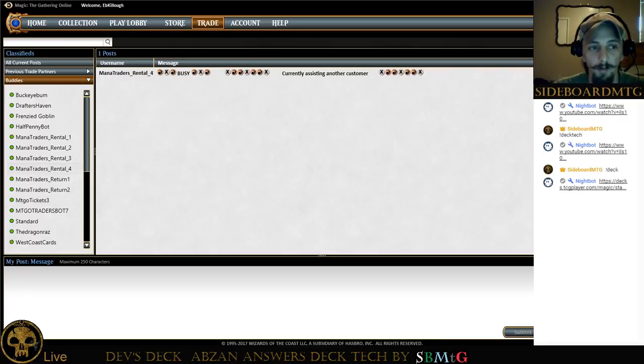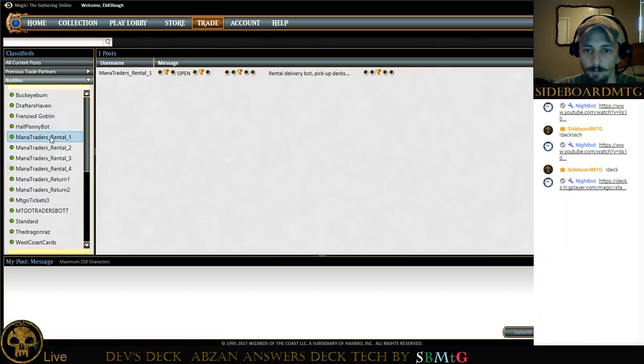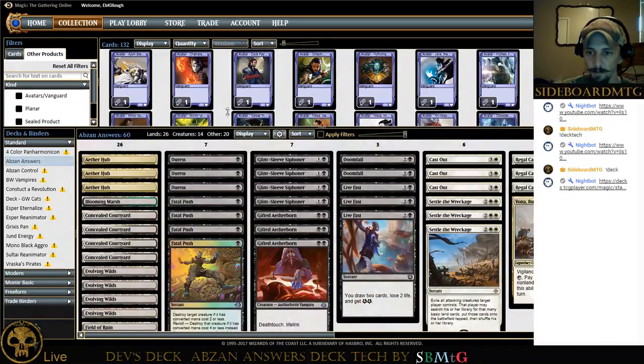Hi guys, welcome to the Sideboard. I'm Eric and you're watching another episode of Devs Deck. Today we are running Abzan Answers — just working on getting the last few cards we need here. We still need one more vendor. Mana Traders is working on getting a program so they can put all cards on a single vendor so you don't have to jump around from vendor to vendor.